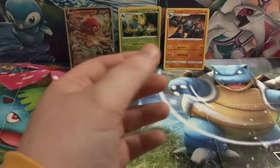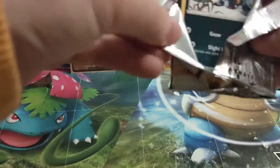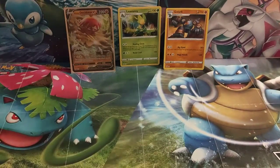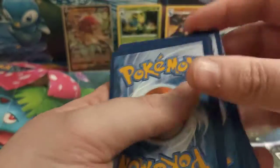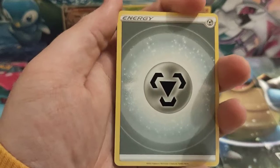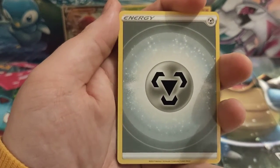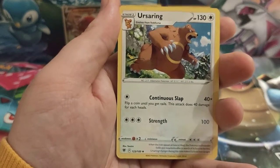Astral Radiance — the latest set from Pokémon. So we're going to get those Hisuian forms of the starters: Decidueye, Samurott, and Typhlosion in here, along with Origin Forme Dialga and Palkia. And we've also got a Trainer Gallery — that's what we've got — which is pretty good as well. So again, double hit packs. Starting with a Steel Energy.